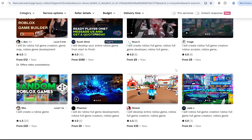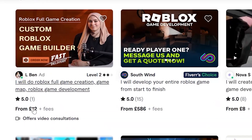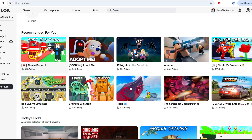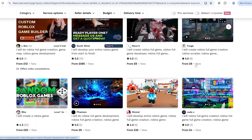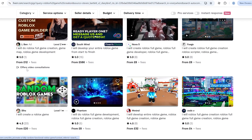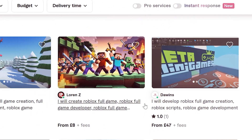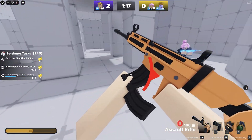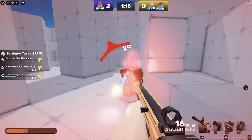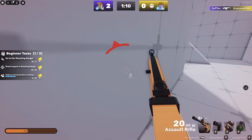This service costs around 12 pounds. Essentially, all you have to do is give them the link to the game you want to copy, and they'll create your own version of it. Some sellers are even cheaper, as you can see. You can sit back and have someone else create the game for you, then you release that version yourself.